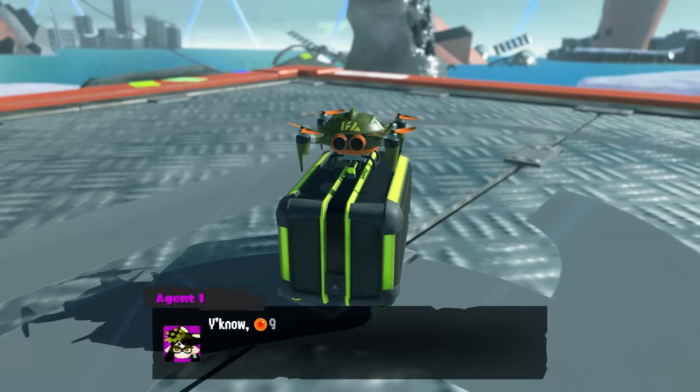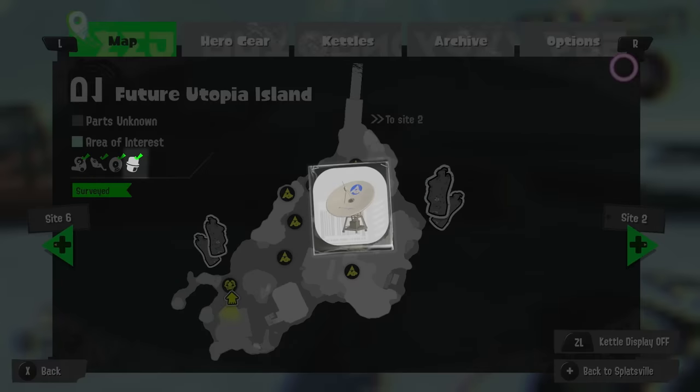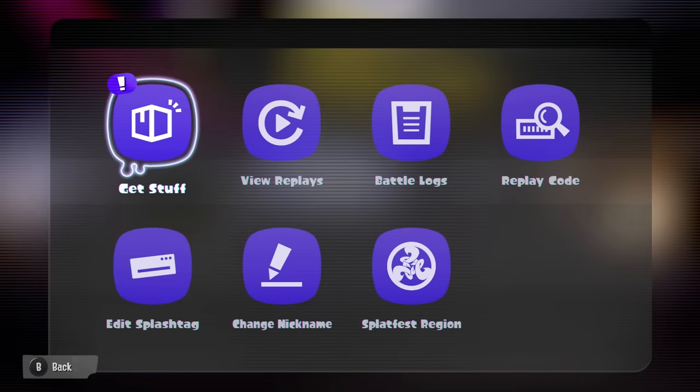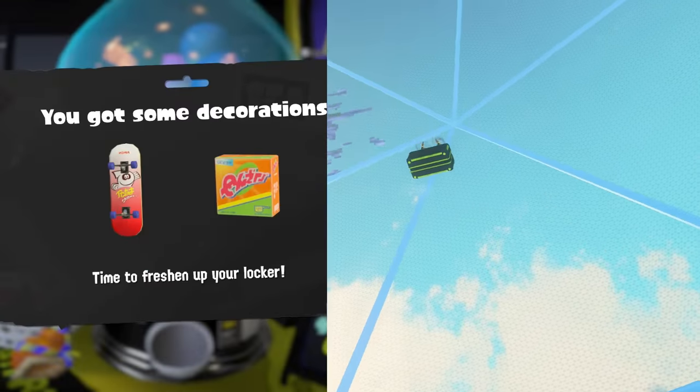The second is also just as unreliable. The shell drone from the single-player mode will fetch you an item once a day for 999 power eggs. You can unlock it by exploring 100% of every map and finding every locker collectible. I'll be making a dedicated video on the shell drone, but just know that the odds of getting ability chunks from it are also 10%. If you're doing both methods, you're likely to get ability chunks once or twice a week.